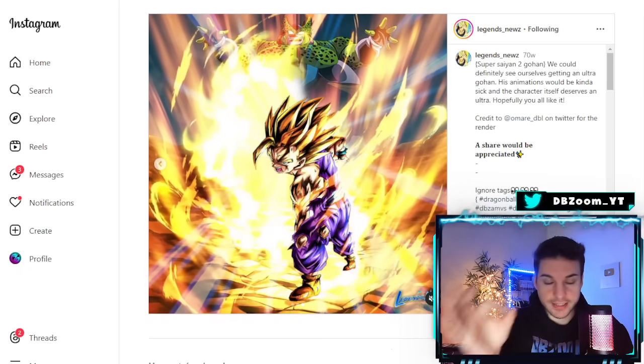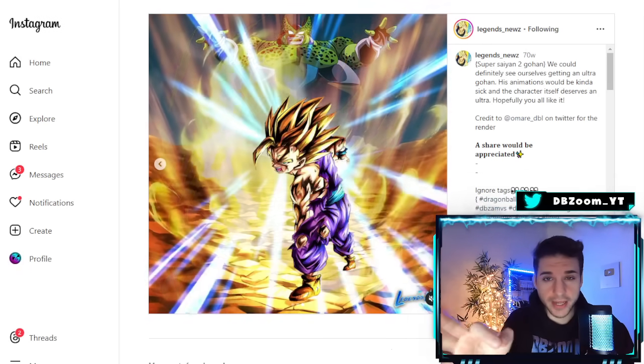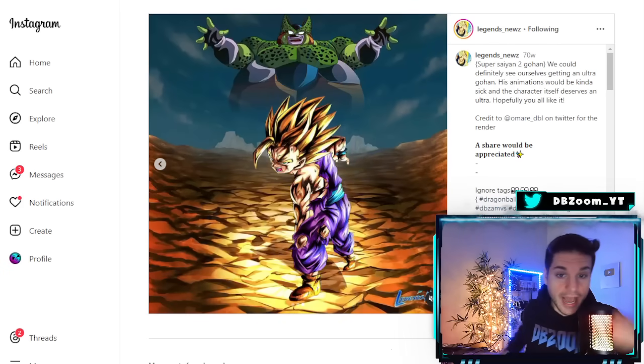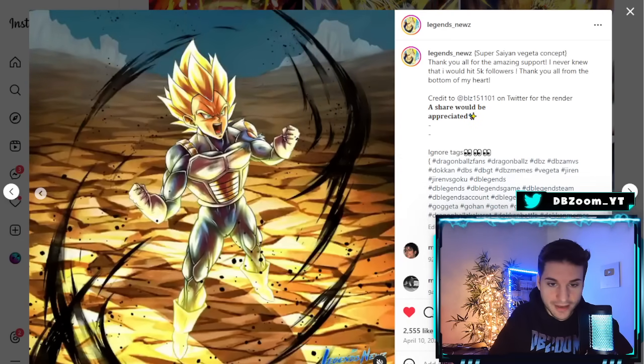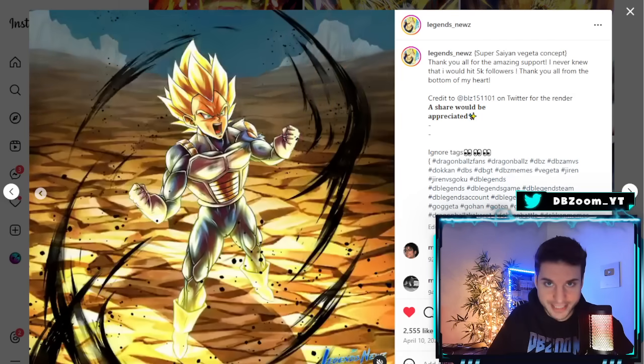Alright guys, so we just got hinted at the next campaign to come out for Dragon Ball Legends, and I'm not gonna lie, I am pretty excited because we could be seeing characters like Ultra Super Saiyan 2 Teen Gohan, as well as Heat Dome Trunks perhaps, or maybe a brand new Final Flash Vegeta. All these characters have something in common — they all fall under the Cell Saga.